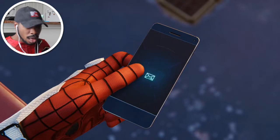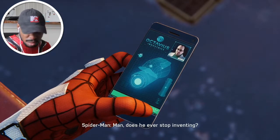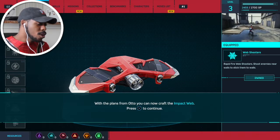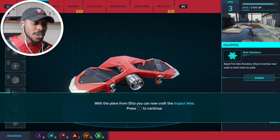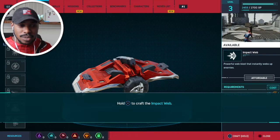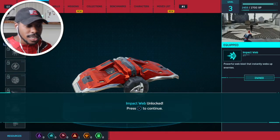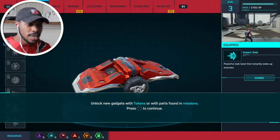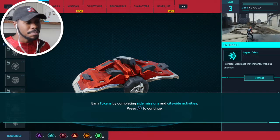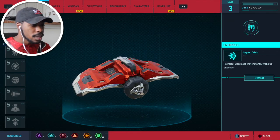Just got a text from Doc. Looks like he attached an idea for a Spidey gadget. Man, does he ever stop inventing? With the plans from Otto, you can now craft the Impact Web — a powerful web blast that instantly webs up enemies. Oh, that's dope! You can unlock new gadgets with tokens or with parts found in missions. You can use tokens to upgrade each gadget. Earn tokens by completing side missions and citywide activities.